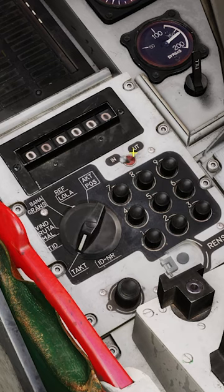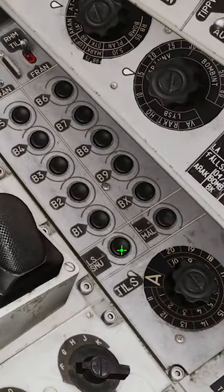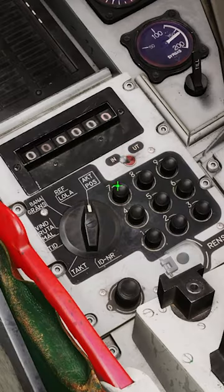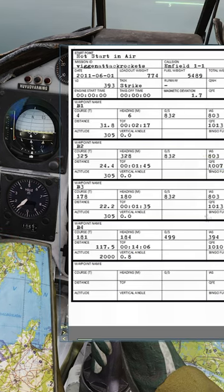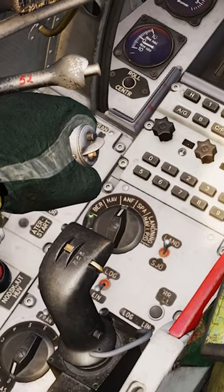Turn the knob to attack and then in. Type in 220, hit LSSKU. Go back to actual position and out. Put in the target QFE, although it is not required since we are using radar ranging. Switch to ANF mode.